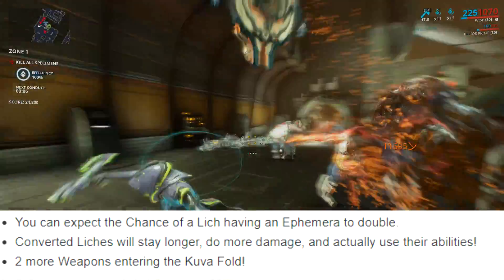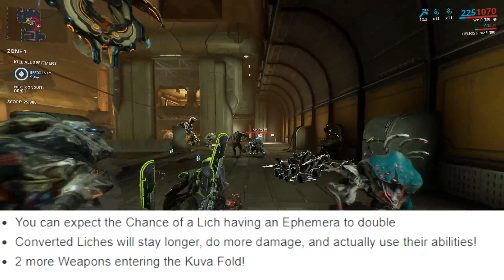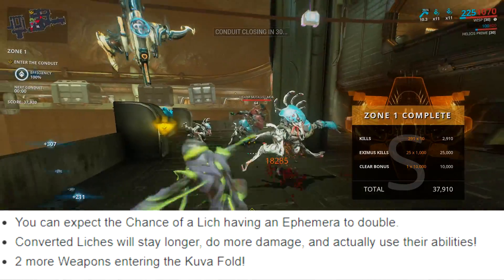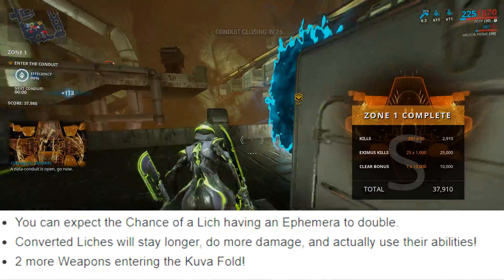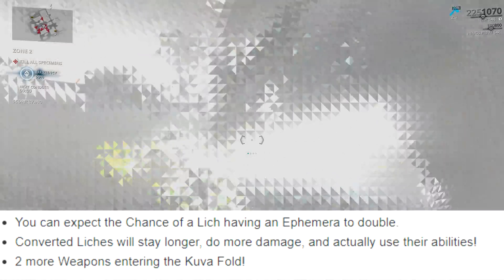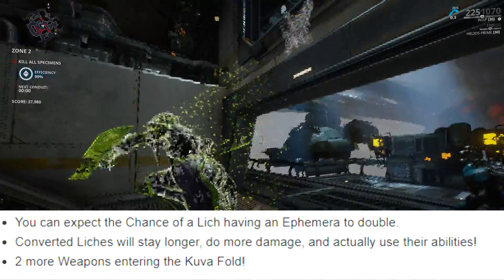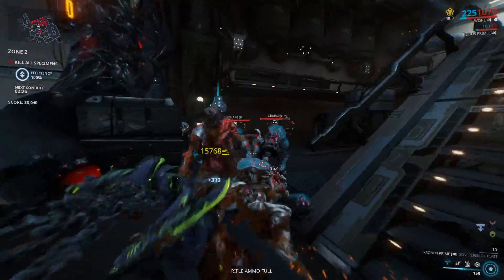Chances of getting a Lich Ephemera will also apparently be doubled. Converting Liches will now deal more damage, stay longer, and actually use abilities — basically they're going to be actually useful, because right now they kind of suck. They show up when everything is already dead, run around shooting nerf bullets, say some cheesy one-liner, then disappear.